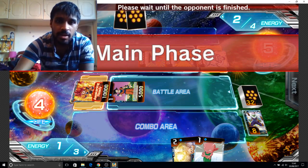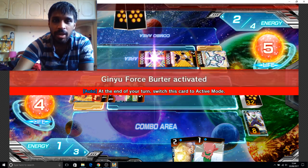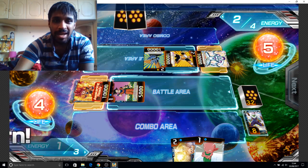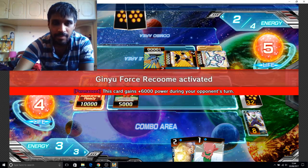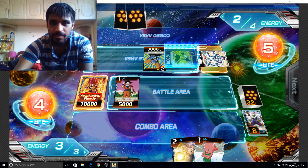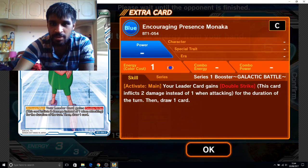Wait — I can awaken this card! Oh my god, I can actually awaken this card! What does this Monaka do? The leader shows double strike — this card inflicts two damage instead of one.